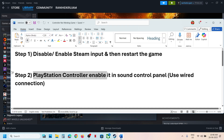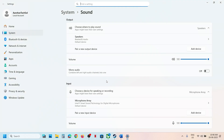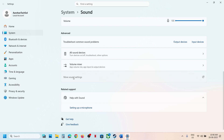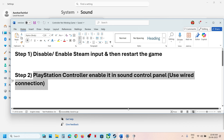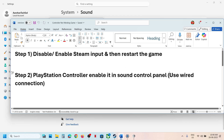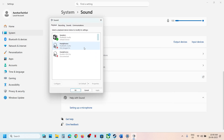If still not working, the next step is for PlayStation controller users: enable it in the Sound Control Panel. Right-click on the speaker icon at the bottom right, click on Sound Settings, then click on More Sound Settings. Make sure your controller is connected using a USB cable — it needs to be a wired connection.